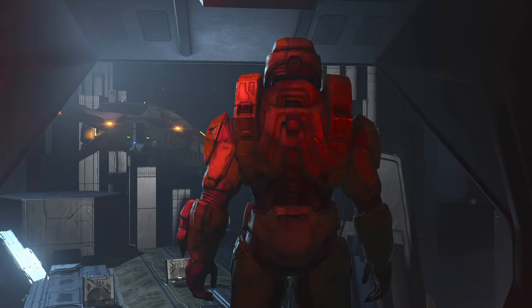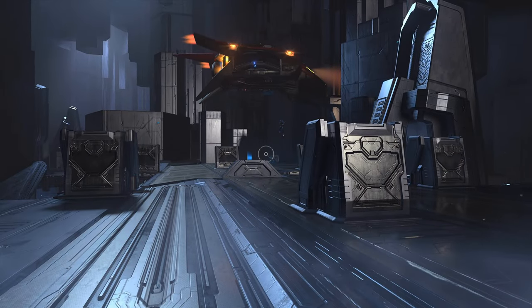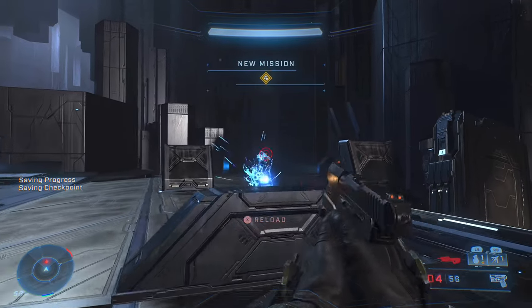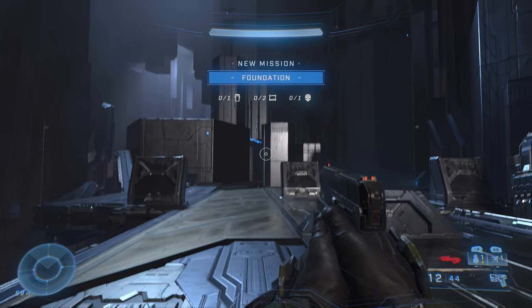Hey, what is up everybody, this is Damron. We're playing Halo Infinite — this is part two of the hundred percent achievement guide. We're getting all the collectibles, doing all the miscellaneous achievements: audio logs, skulls, cores, banished high value targets, distress calls, artifacts, propaganda towers, everything.